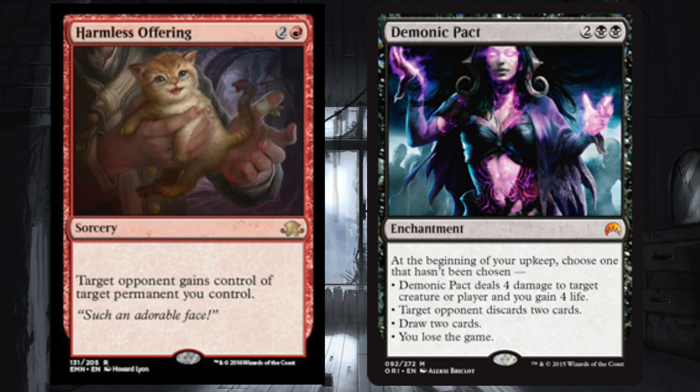Today we're going to talk about a new combo that Eldritch Moon has brought us. Harmless Offering is a two-mana red sorcery where target opponent gains control of target permanent you control. Demonic Pact is a two and double black enchantment that's going to rotate out relatively soon, but until it does, I think this is a pretty cute combo.